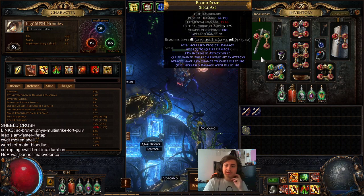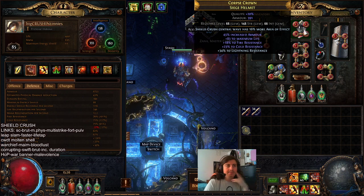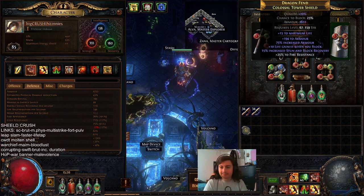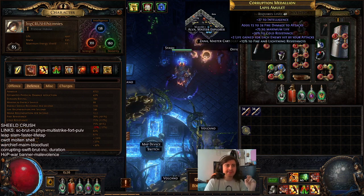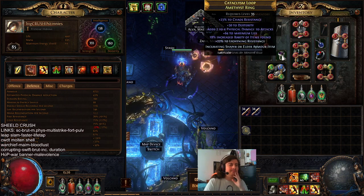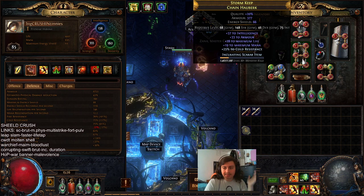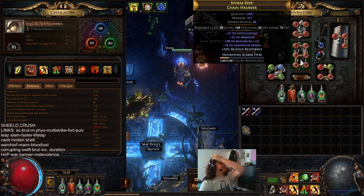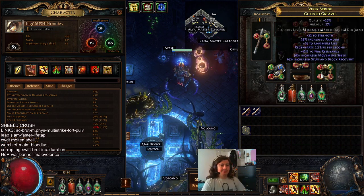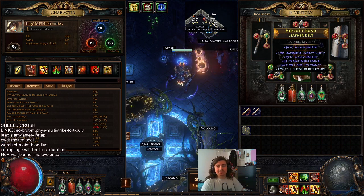I'm going to mouse over all my gear slowly, so if you want to pause the video and take a look. I will also have a P.O.B. up, but the Shield Crush gem itself isn't in, so it's kind of hard to tell exactly what my actual DPS is. I made a couple of improvements here and there. Most noticeably is the 6-link, obviously. That's going to bring the damage up a lot, but it also brings the mana cost up a decent bit as well. I knew that would be sort of an issue, but I've actually been okay with it as we move into yellow maps.